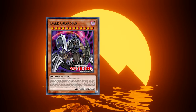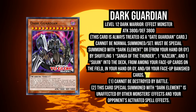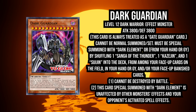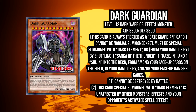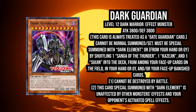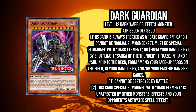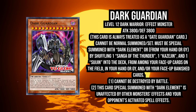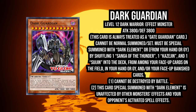Dark Guardian is kind of like a reverse Gate Guardians Combined, where instead of banishing Sanga, Kazejin, and Suijin from Hand, Field, or Grave, it returns Sanga, Kazejin, and Suijin from anywhere — basically from Field, Hand, Grave, or Banished cards. Almost amazing, because now if you are able to make a Combined, you can make a reverse Combined. So a Combined is no longer just a Combined by itself.